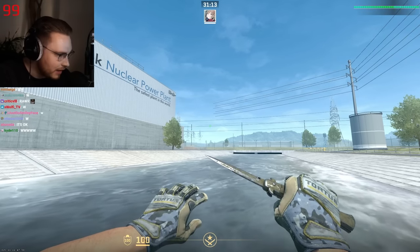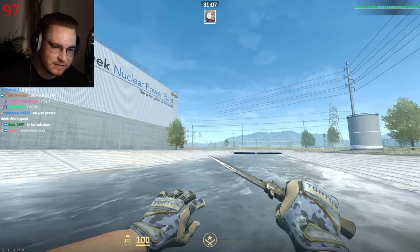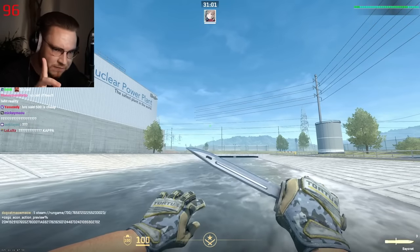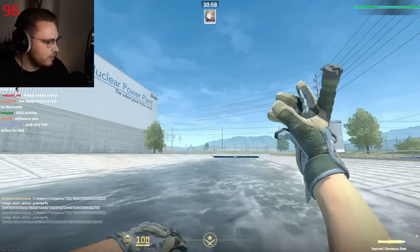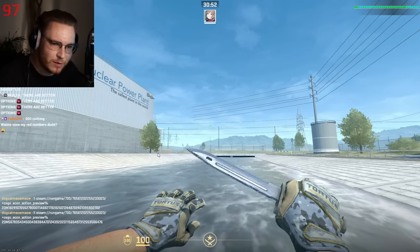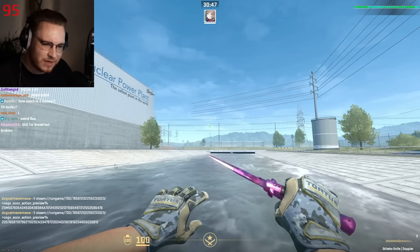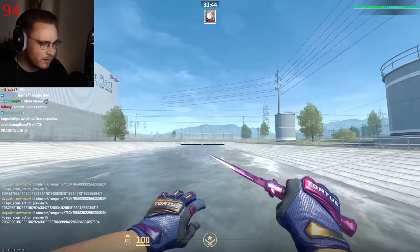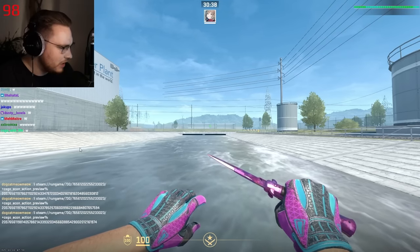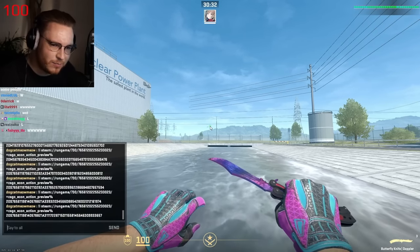Next up is Trary with a Pikachu profile picture who submitted a default Bayonet in combination with something — I think they submitted two knives. Next up is Pup with the anime gigachad profile picture — Stiletto knife Doppler in combination with some gloves. It's okay. Next up is Mr. N with an alien profile picture — this combo looks good but I preferred the one before it.